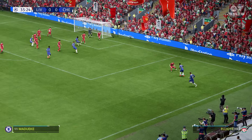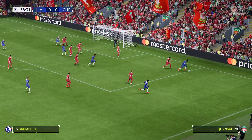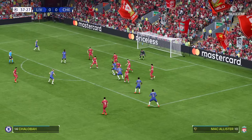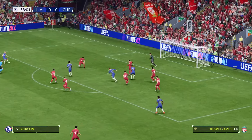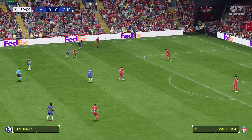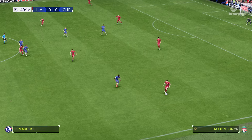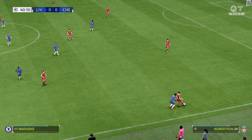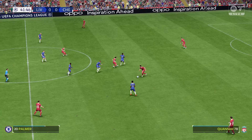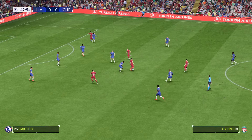Taken short. Benoit Badiashile. Trevor Chalobah. That's really good and effective physical play — a fine tackle there to prevent the chance. Being pressed hard. Andrew Robertson, keeping possession of the ball with authority. Wataru Endo. Alexis McAllister. Strong play here. Endo.